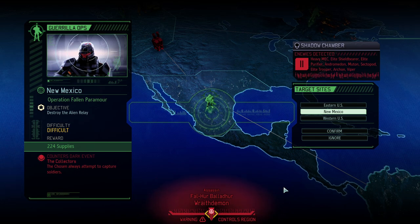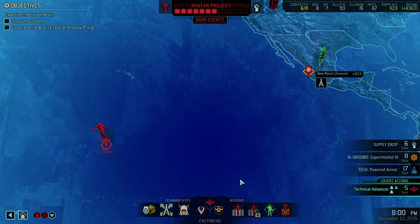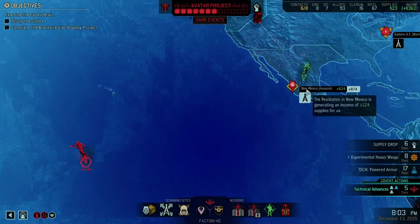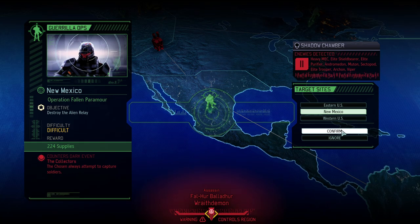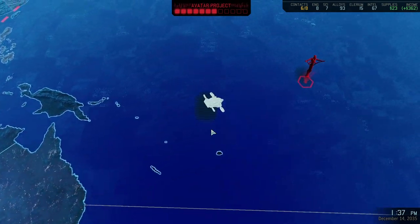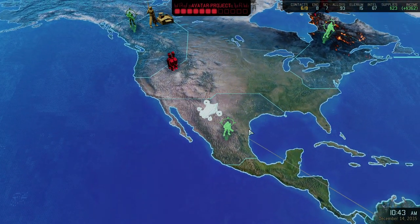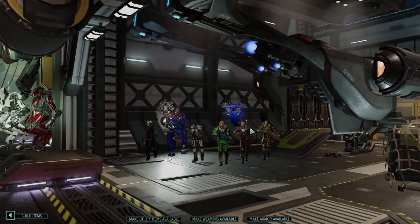Hello and welcome back to XCOM 2: War of the Chosen. My name is Saikon, and today we're continuing our 'Saving Your Disaster Campaign' — it's already lost is the name of the campaign, where we're trying to regain a foothold in the mid-game from an effectively already lost campaign. We've done good so far; the avatar project is really moderate, there is a fallback option, and I'm just trying to resolve it to a position where the owner can take it over and blast through it without failing again.